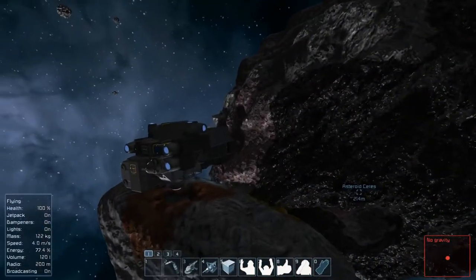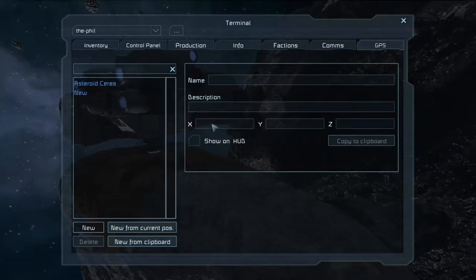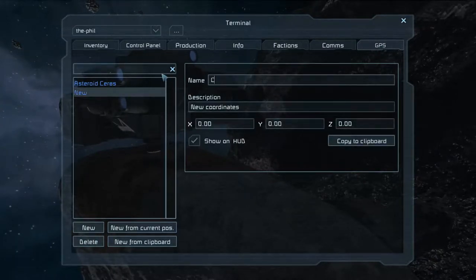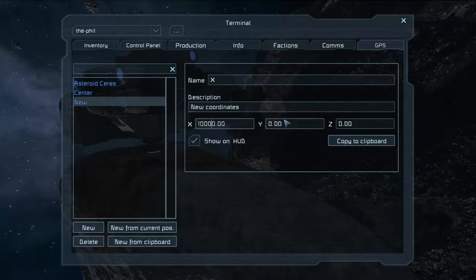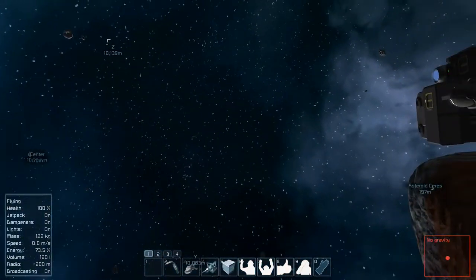Let's try to get oriented. We'll go to our GPS and make a new position — call this 'center', then another new one for the X axis, one for the Y axis, and one last one for the Z axis. Hopefully that'll help us find our bearings.